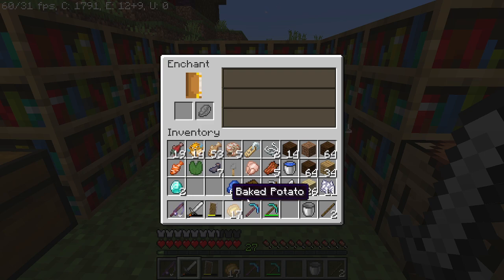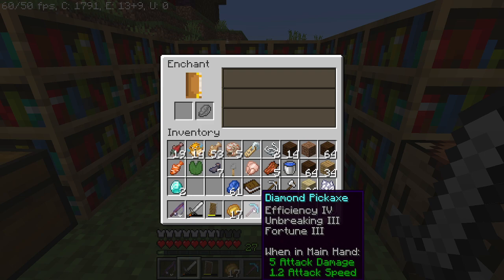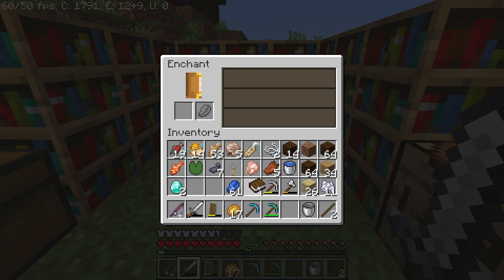I will need one more level on my Efficiency. The max level of Efficiency is five, but the max level for Unbreaking is three, and the max level for Fortune is three — at least on this version of Minecraft. Like you guys can see...